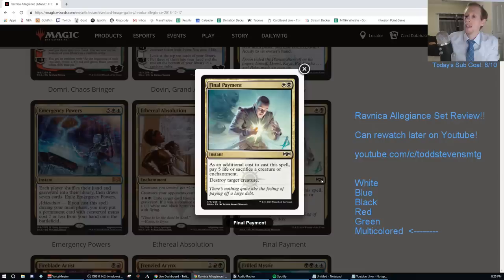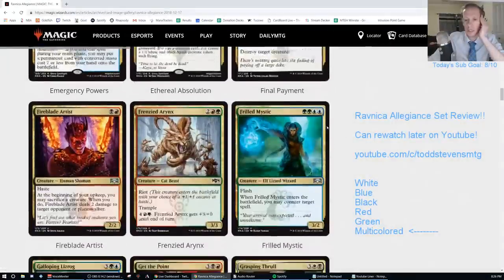Final Payment — white-black instant. As an additional cost, pay five life, or sacrifice a creature or enchantment. Destroy target creature. Are we really paying this over all the other good removal in standard? We have a very similar card in Vicious Offering already, but you do get the option of paying five life. I'm going D-minus.